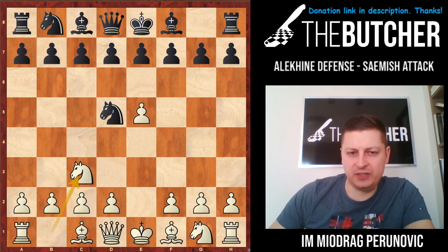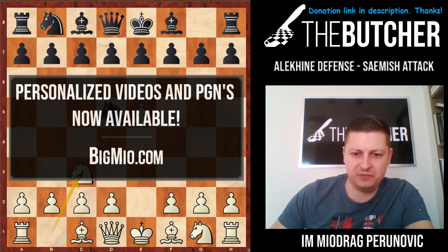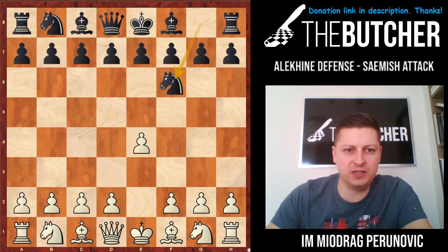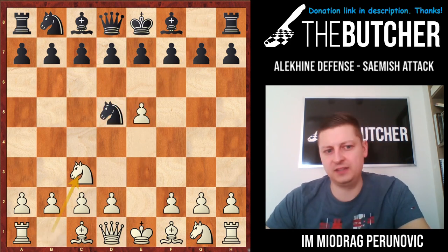Time for the Alekhine Defense with white pieces, and I opt for the Sämisch Attack against the Alekhine Defense. So let's immediately go with the moves e4, knight f6, e5, knight d5, and knight to c3.